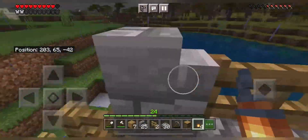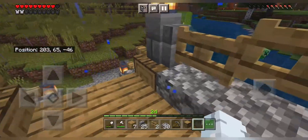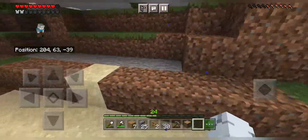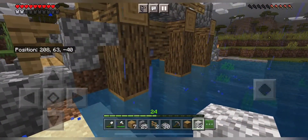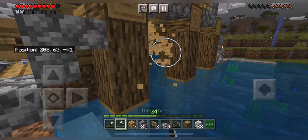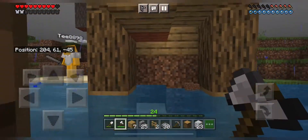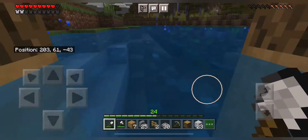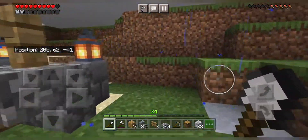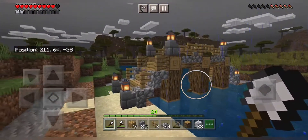And we're done. The bridge is done — looks cool right. Now I think you have to break the dirt behind it. Yes, dirt. We chopped the wood down to the water surface and it looks really cool. Right, looks prettier.